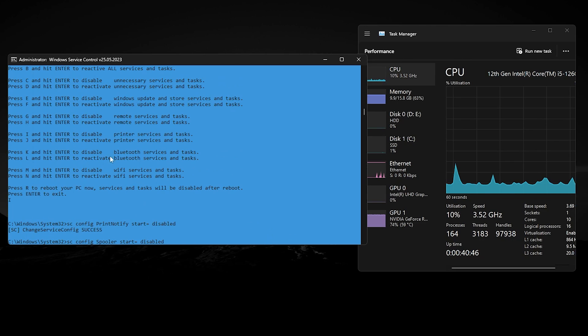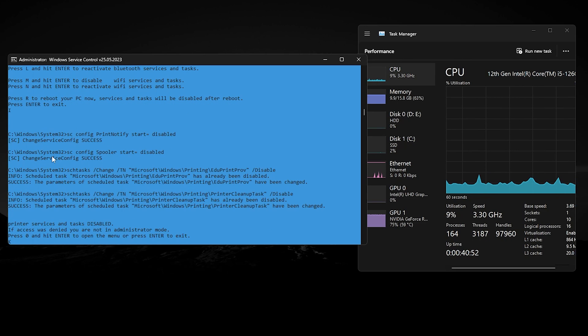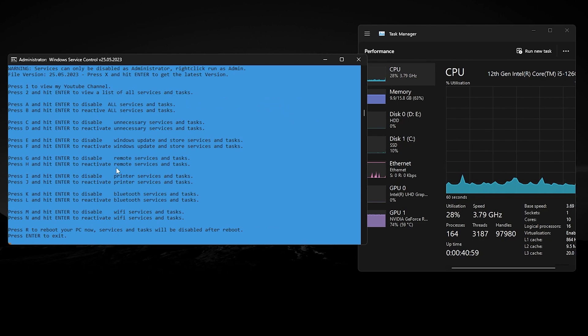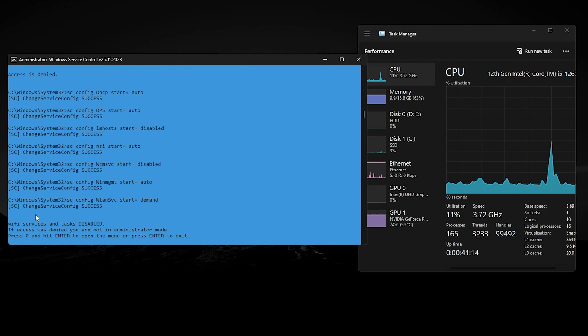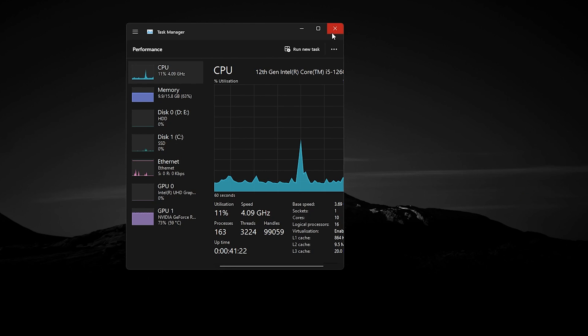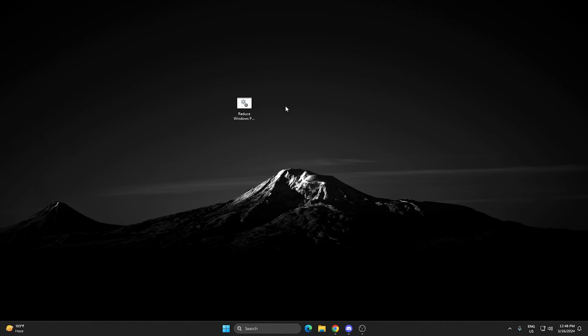Now press K to disable Bluetooth services and press Enter. Press 0 and Enter to go back to the main menu. Then press M from your keyboard and press Enter to disable Wi-Fi services on your PC. Once it's done, simply close out the CMD or bat file window and also close out Task Manager.